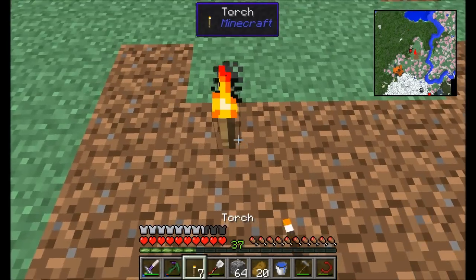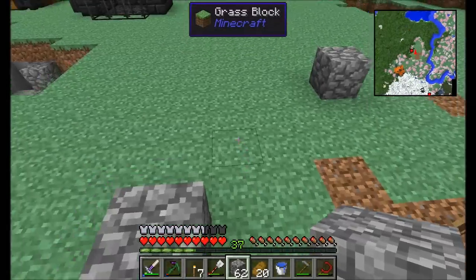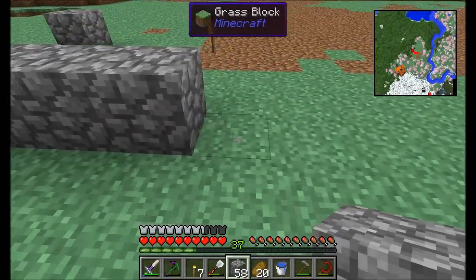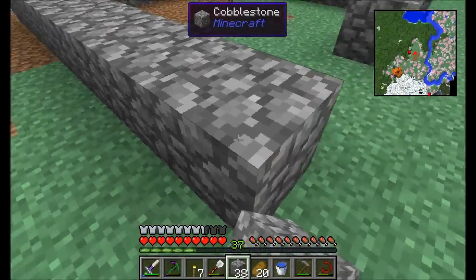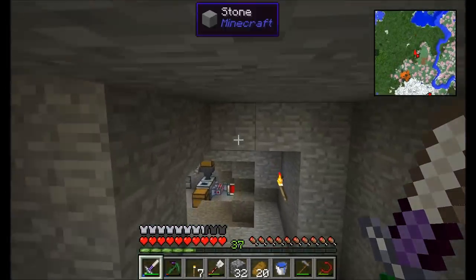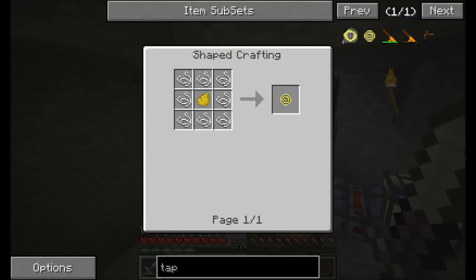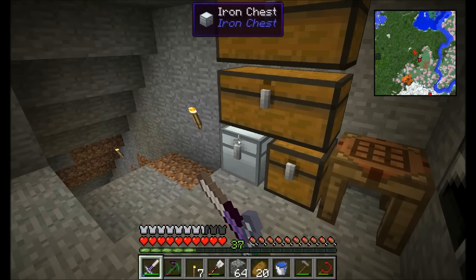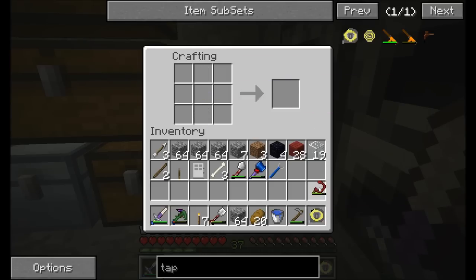I think it's time to build myself a proper house, and this is going to be the center of it. I'm going to build my famous, most favorite design: the nine by nine. I kind of started building nine by nines a while ago, probably very early on before I even started playing with mods. I'm going to get myself a tape measure — just need a little bit of string and some yellow dye. This is a nice little tool from Bibliocraft.